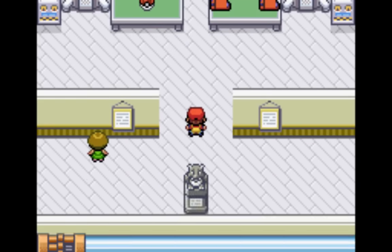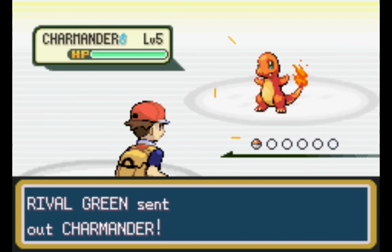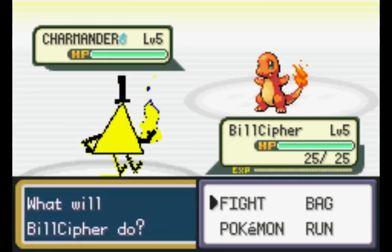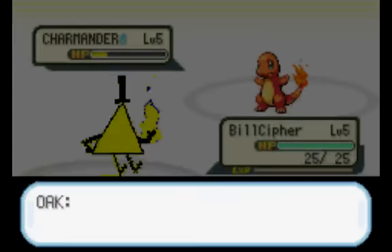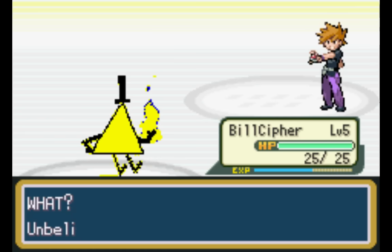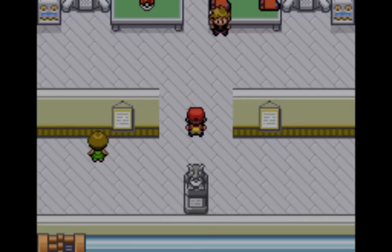Here comes Green wanting to battle — Charmander versus Bill Cipher. We are not going to have much trouble with this. Bill Cipher is level 5, but no problem whatsoever. Once again, this is not going to be a starter Pokemon.